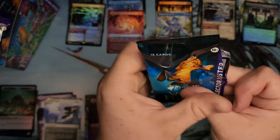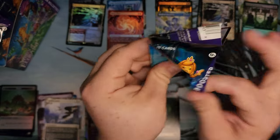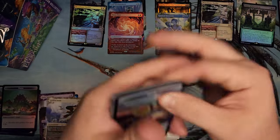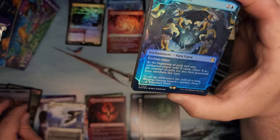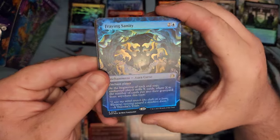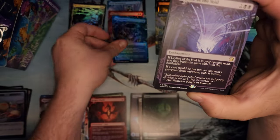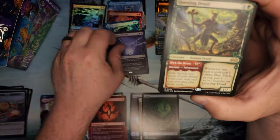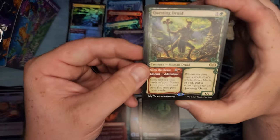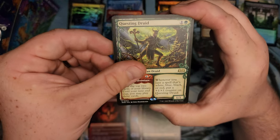Kindred Discovery is cool. Food, Fraying Sanity. I wonder what the odds are — I didn't read the pack. Reading the pack explains the pack, but I didn't read it. Little End of the Void — there's got to be some kind of odds on how often that shows up in Enchanting Tales.